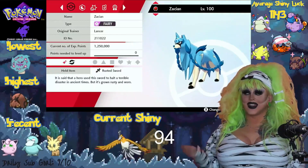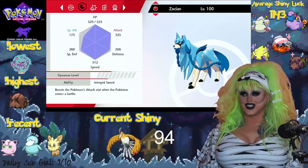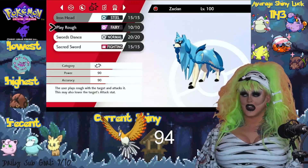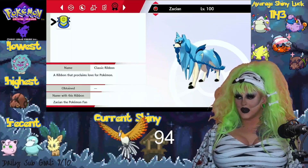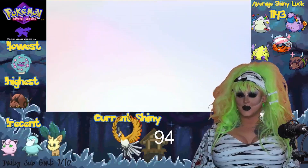It looks like Boo Berry cereal on meth. I love it! What does everybody think? Drop it in the comments, leave a like, let me know — do you approve of Shiny Zacian? These stats are really good. It's got Iron Head, Play Rough, Swords Dance, Sacred Sword. It's Adamant, and it comes with a Classic Ribbon — the ribbon proclaims love for Pokemon. So it's going to be called Zacian the Pokemon Fan.